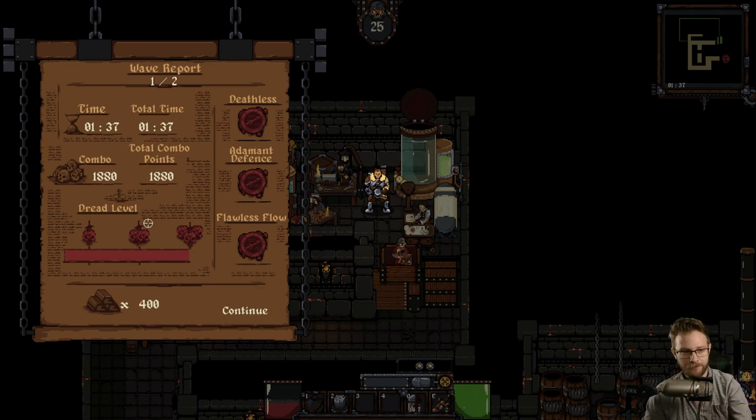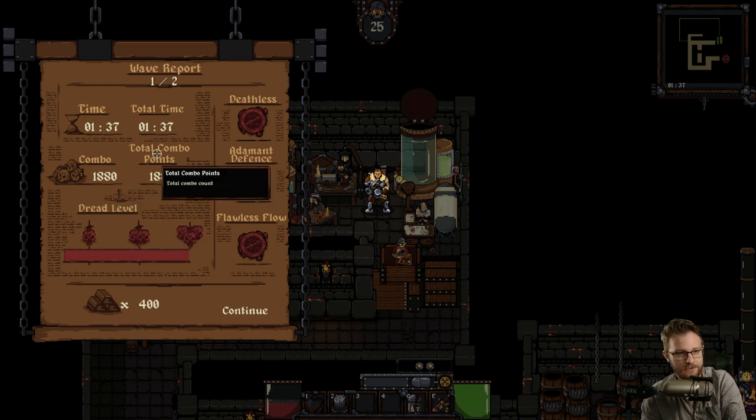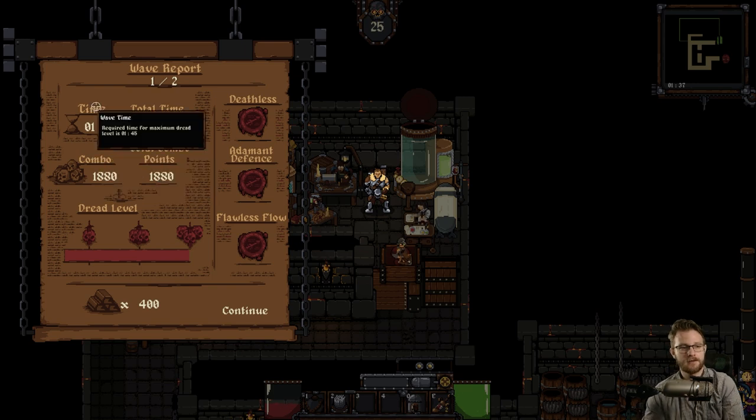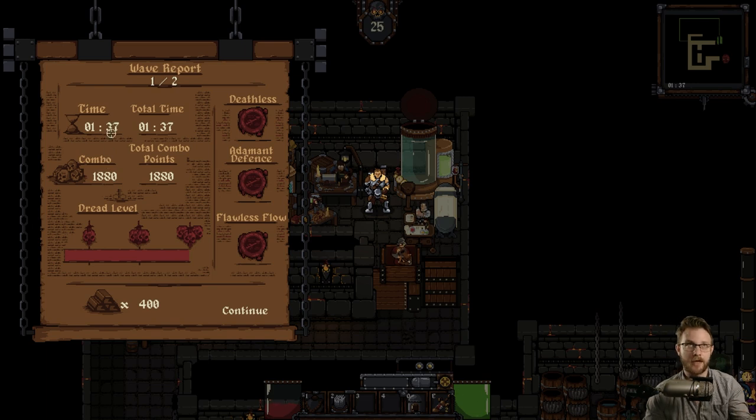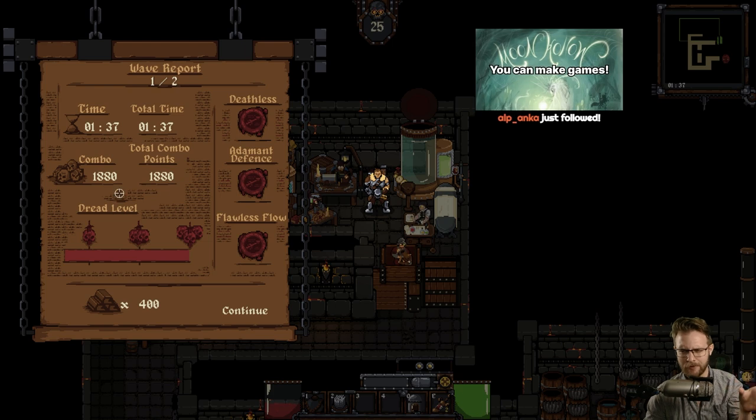Dread Level three. I don't know what dread level does. As you achieve higher combo scores and times, your dread level increases. Each level of dread increases the amount of resources you receive by 10%. Required combo point for maximum dread level is 1750. Required time for maximum dread level is 1. So this is telling us what the hover we had earlier was about - why these two different times and two different combos. It's because it's telling us what we needed to hit. They could have clarified that in those tooltips. That feels like information that could be on the screen somehow.